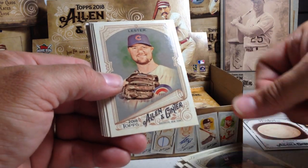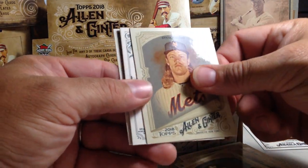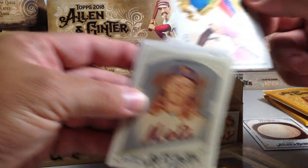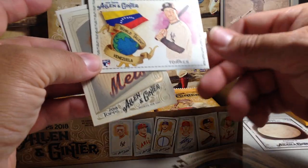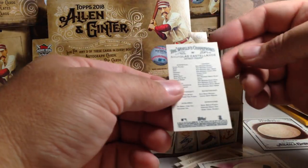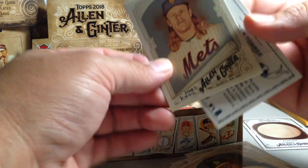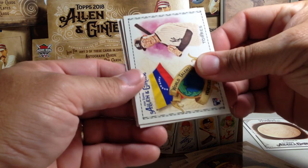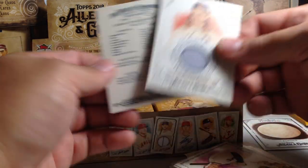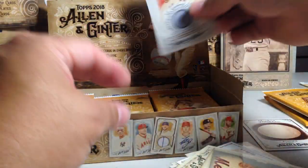There's Lou Gehrig, Jon Lester, Dennis Eckersley, Noah Syndergaard — we got a hit there. So our hits are in different spots here. There's a Gleyber Torres insert, Nick Castellanos. I'll go ahead and show them now. This is Noah Syndergaard — nice. So two Noah Syndergaard cards right there — jersey card, Noah Syndergaard.